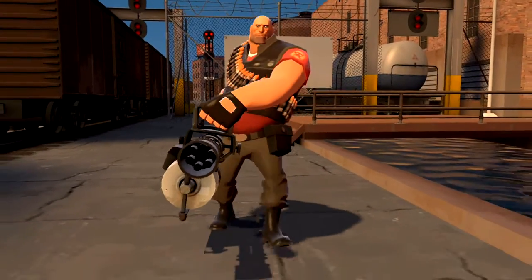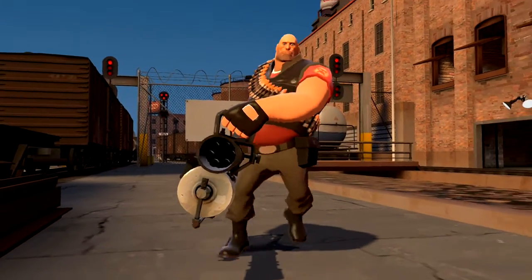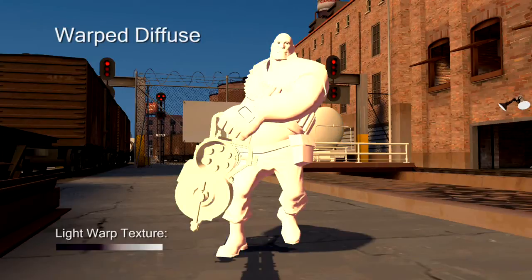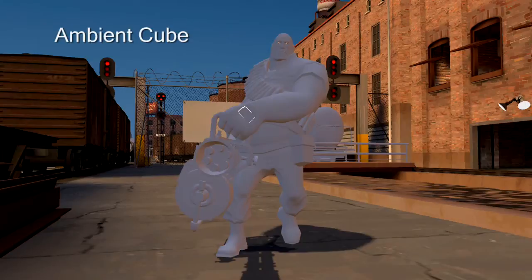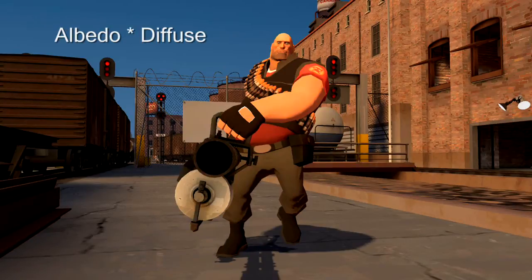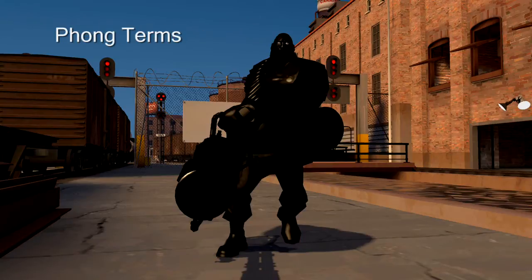To shade our characters, we combine a variety of traditional and novel lighting terms. Here we see a character with a traditional clamped Lambertian diffuse term and constant ambient — the character loses definition for pixels not hit directly by the light source. We scale, bias, and warp the Lambertian term to achieve a look consistent with our illustrative influences. Instead of a constant ambient term, we sample from an irradiance volume to provide a higher quality, spatially varying directional ambient term. Here we show this term added to the warped per-light diffuse contributions, and these diffuse terms multiplied with the albedo. We also add a number of view-dependent terms to further enhance the look of the characters.